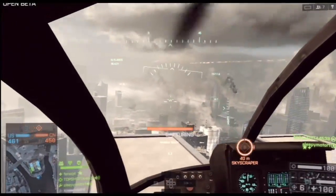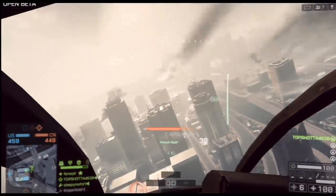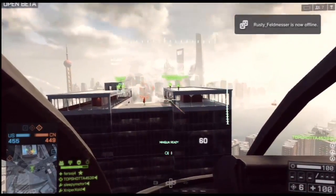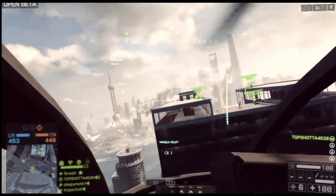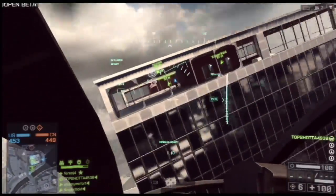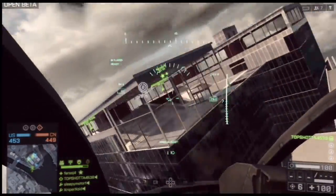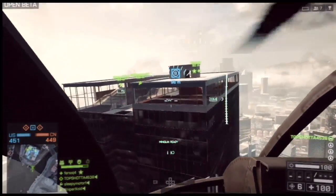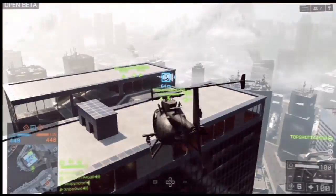I'm going to take my buddy here to the B flag, drop him off on top so he can capture this objective. I really like to PTFO in this game — play the objectives, help out your team. If you are a little bird pilot, help your teammates get around the map a lot quicker. It's a really easy way to get your teammates from flag to flag and overall support your team. Here we are strafing the B flag, checking the bottom floors for enemies — making sure there's none hiding in any of the elevators — and helping clear the building and capture the flag.